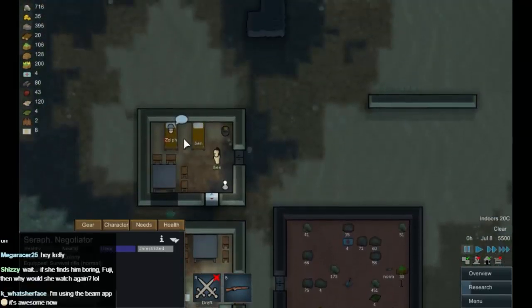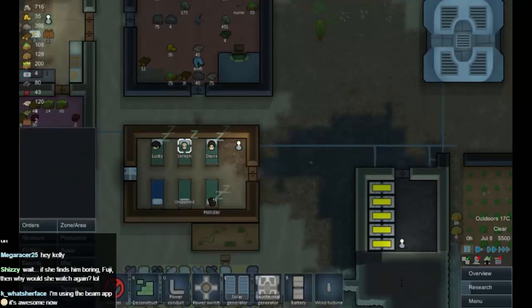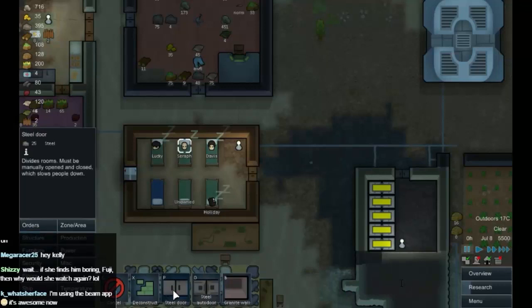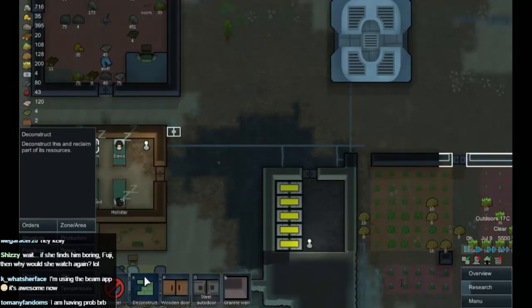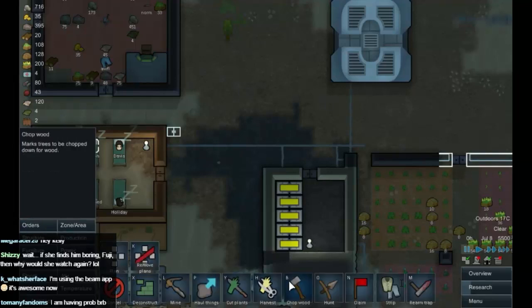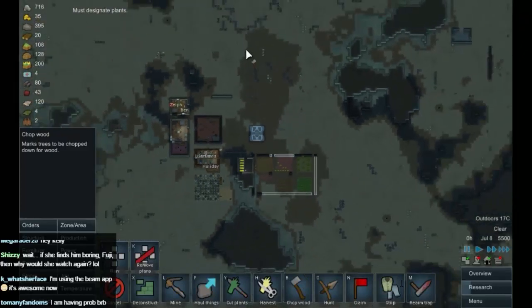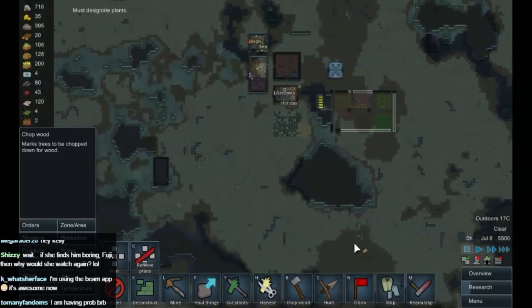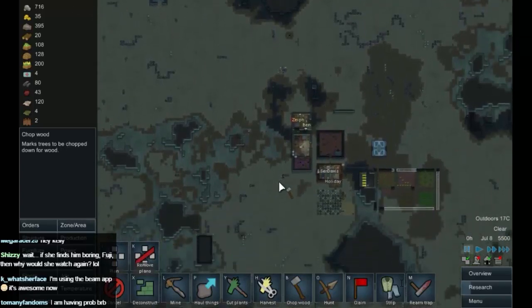We have two potential colonists. I think it's time to make another dorm, or at least expand this one. I'm going to expand this one. So... structure. Wood door — we can't make a wood door, so let's cut down some trees. Orders: chop wood. Do we have any wood outside that can be cut? Yeah, just a little bit. Wood — the fun thing to get in a desert. That'll keep somebody going for a while.